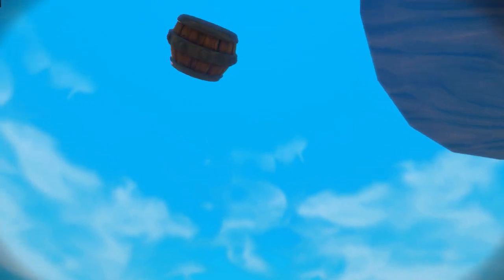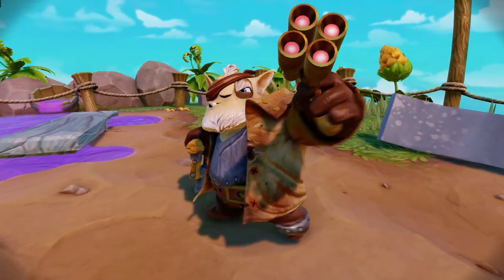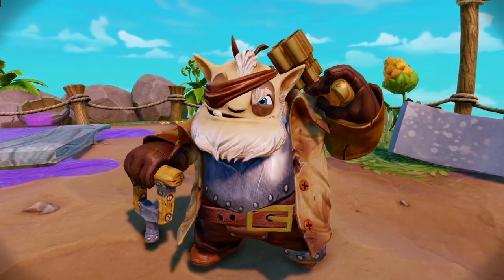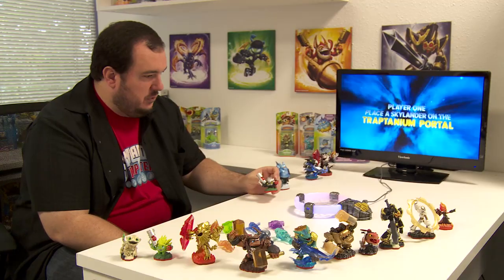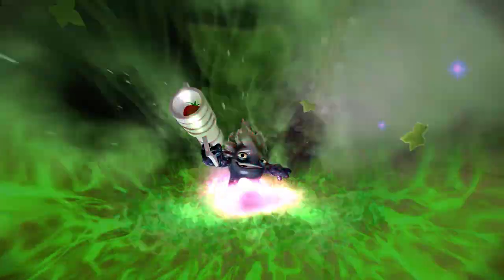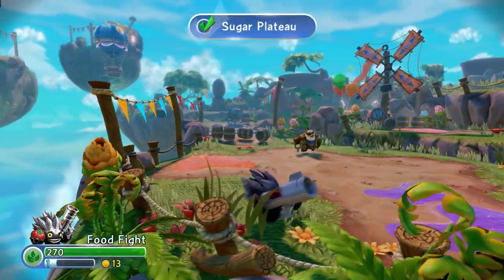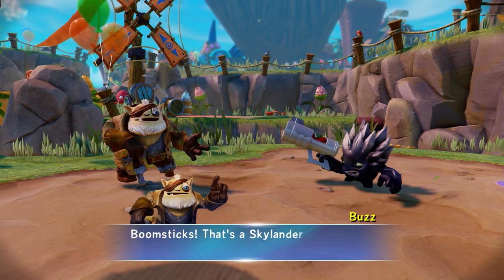It looks like the Gulper is causing havoc in Soda Springs. We're going to start this level off by bringing in Dark Food Fight. In this Dark Food Fight, we're going to check out what's going on with Buzz — that's the Skylander.